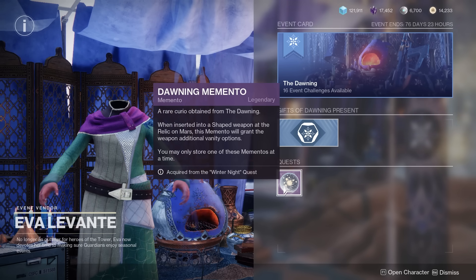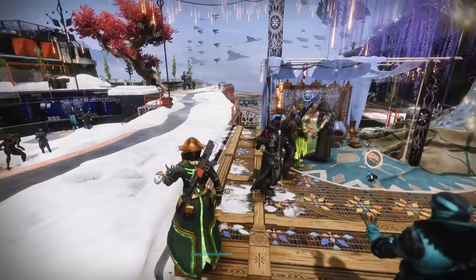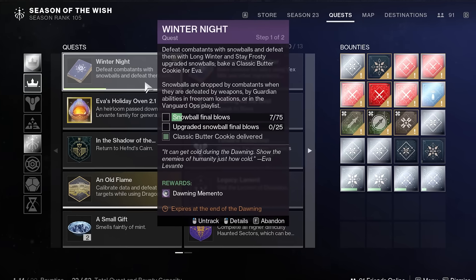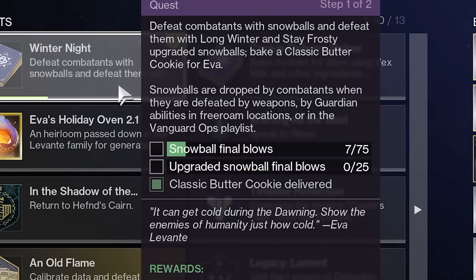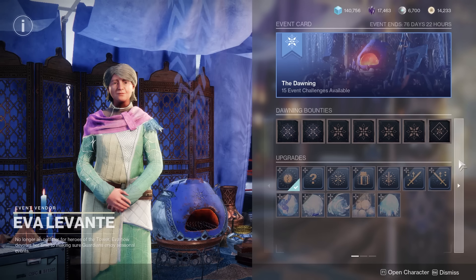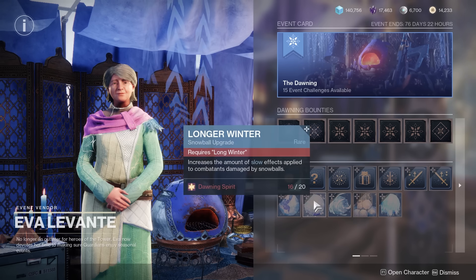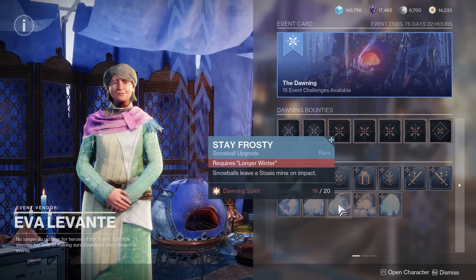If there ends up being a streamlined Dawning farm for the Memento, I'll update the pinned comment or make a farm video depending on how easy it is to get more Mementos. Quick note: if you're going for the Memento, an early part of the quest asks you to get kills with upgraded Snowballs using two particular perks — Long Winter and Stay Frosty. You can get both upgrades directly from Eva Levante at the Tower. You need to acquire the Longer Winter perk 2 before you can unlock Stay Frosty, so you'll need the first three upgrades from Eva to throw upgraded Snowballs.